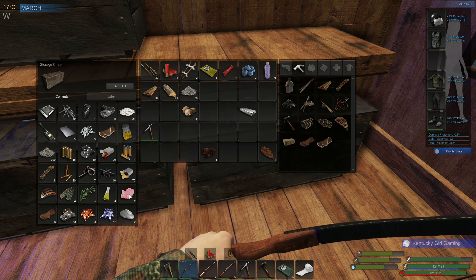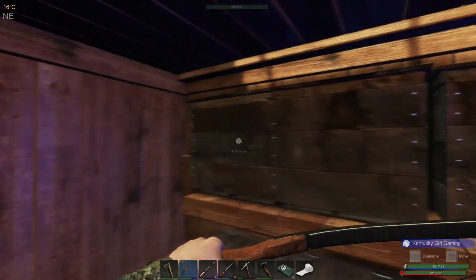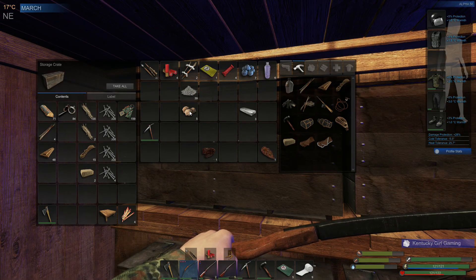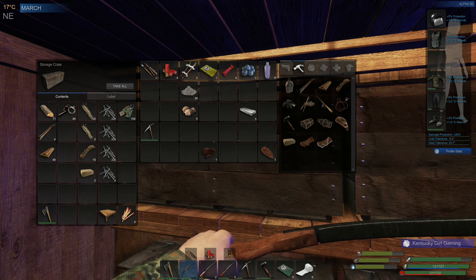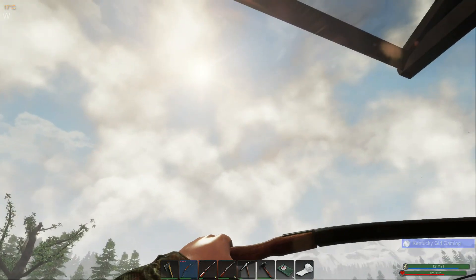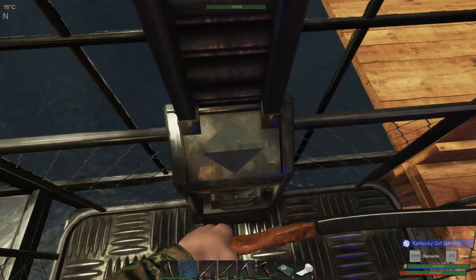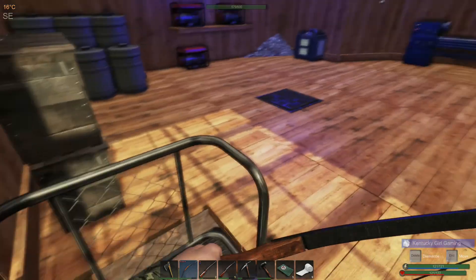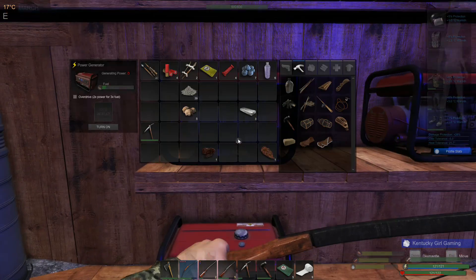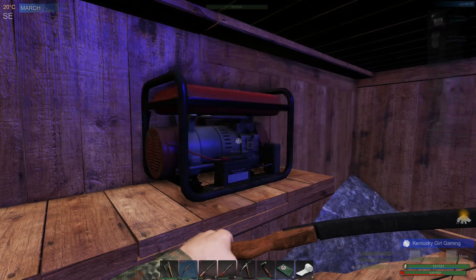I don't really want to throw all of that away, but there we have it — that's everything that we did get. I do think we did really, really well looting today. Let's see — 32 planks, loving that. Probably don't have time to get out and really go anywhere else. Let's turn on these generators — all of them.